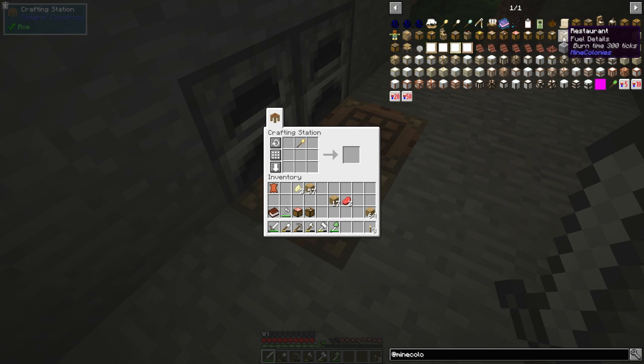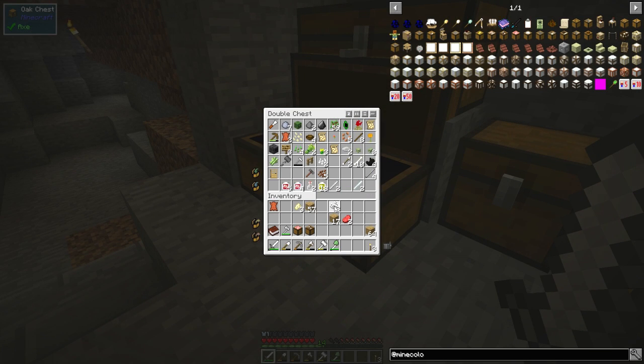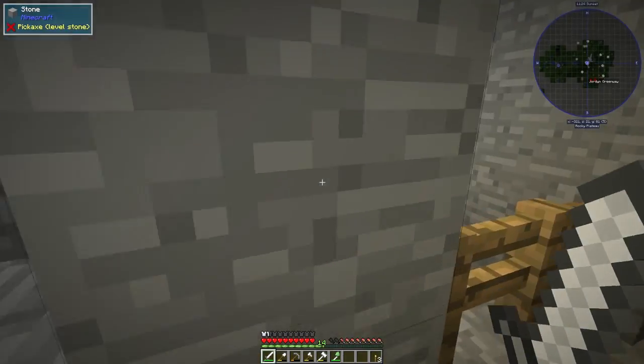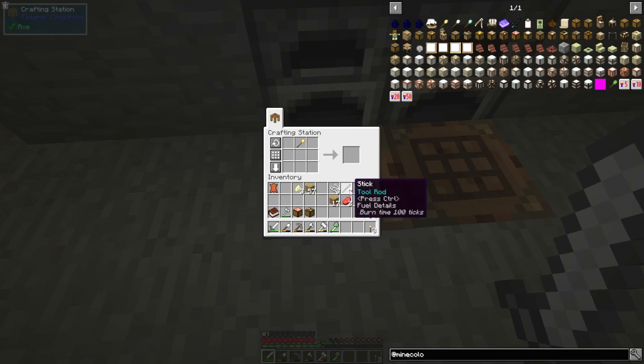Composter hut — oh cool. Restaurant — well, that can come in time. Barracks. Swine, cow, shepherd — we need a sheep one as well. Warehouse, town hall, quarry, mine, lumberjack — guard tower, that's what we need. It needs a bow. We have got enough string for a bow — perfect. One, two, three. I recently went to get a sheep — let's get a bow made quickly. Then we've got three more buildings that Carter can make. Let's go to sleep so people can start working again.